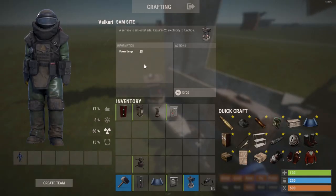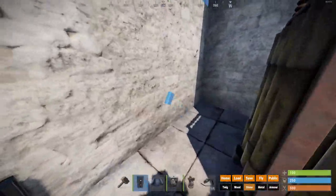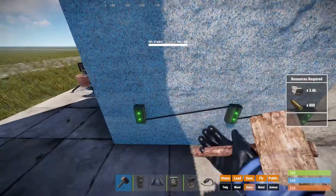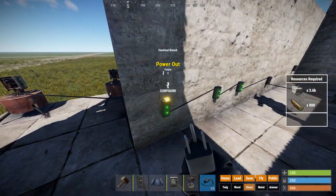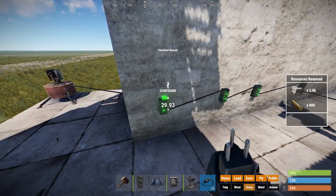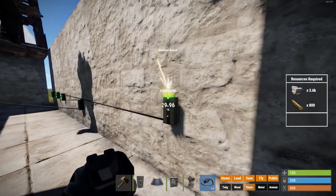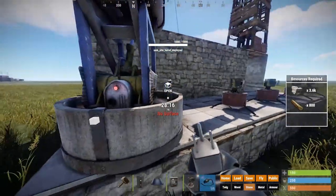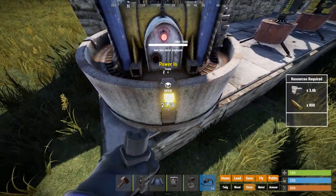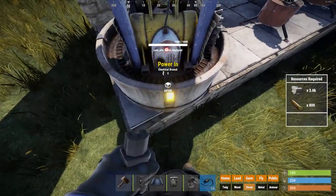As for the SAM site, it requires 25 power, whereas the turret only required 10. So another branch will be placed. Since the last branch still has available output and there's enough electricity coming through to power all of this, put the output on the branch into the input, then put the branch out into the SAM. As you can see there's a red light — red means it's off and green means it's on. It's red now because we haven't set the branch to 25 output.